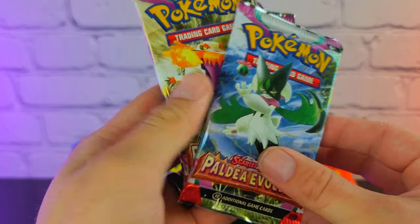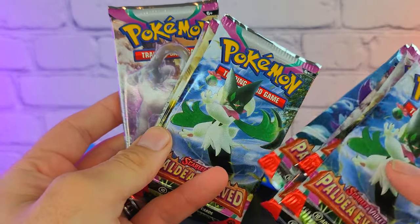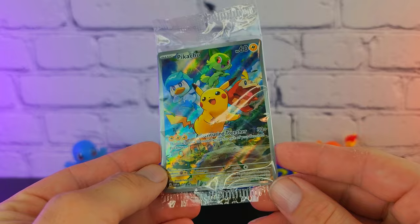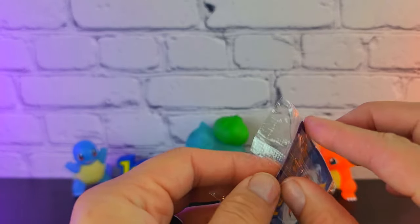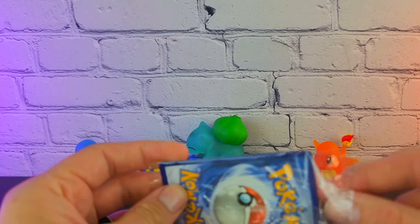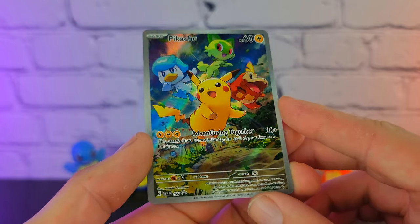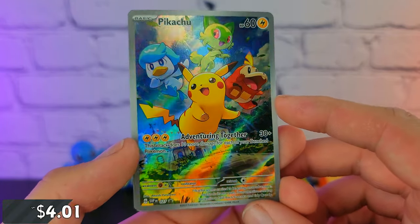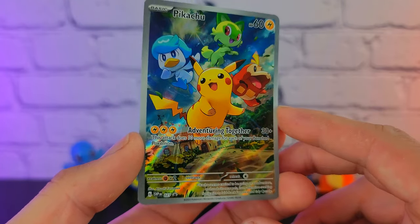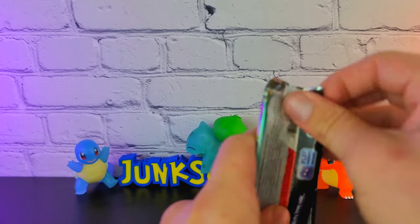And of course we have the nine Paldea Evolved packs. I like some of the artwork — especially my little ferret boy and our new legendary, along with the starters in their final form. It also came with our promo Pikachu. This promo came with something in Japan — I think it was a bit harder to get there. Here it just comes in the ETB, so it's probably not going to have a whole lot of value, even though it is a beautiful promo. I assume there's a Pokemon Center stamped version and I would love to pick it up. Alright, let's start digging into these packs.